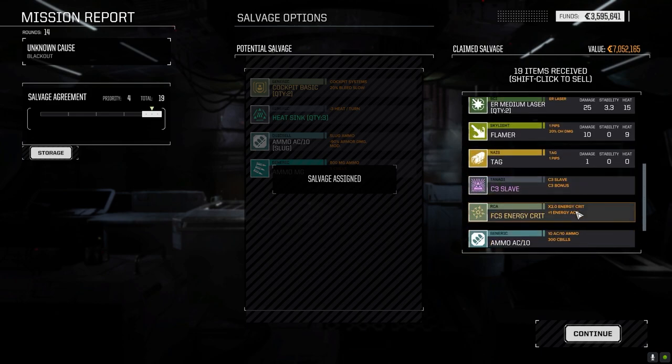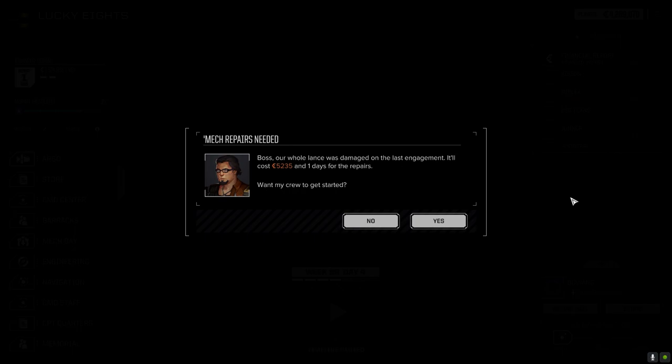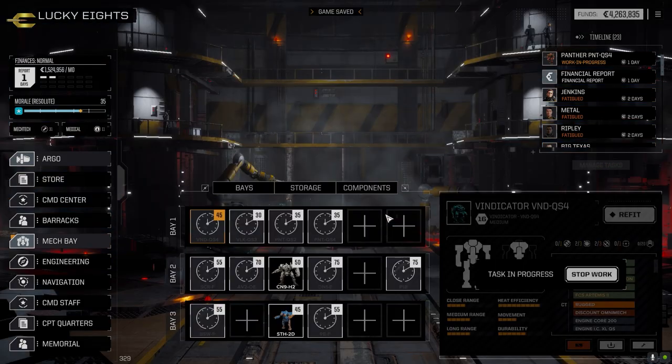That might be interesting - I didn't realize it had the plus one to hit. Normally the energy crit just doubles your crit chance. But now it gives you that plus one accuracy, which kind of gives you a reason to use it. Yeah, we'll hang on to that. All right, five grand - that's like nothing. They did land a few shots there but not too bad. I'm thinking let's go to the mech bay real quick and see if we can switch out.